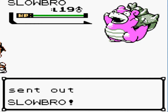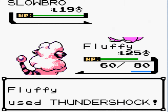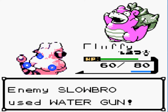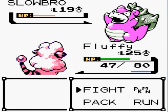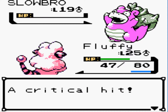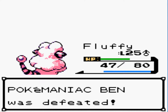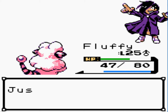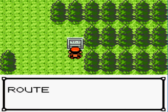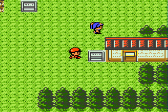A Slowbro - finally somebody that I can use Fluffy for! Doing half - that's great. Fluffy feels super useful right now. Critical hit - I don't even need that, look at all that XP gain. Route 43 - Lake of Rage, Mahogany Town. We must be nearly there. I see water. Looks like we're there.